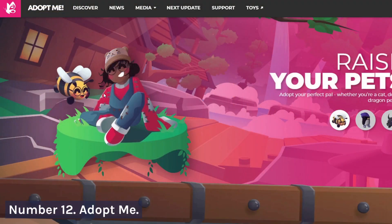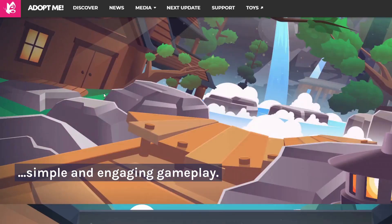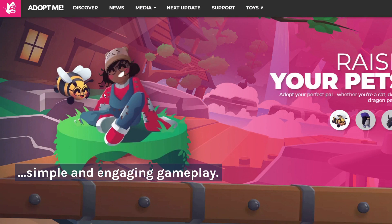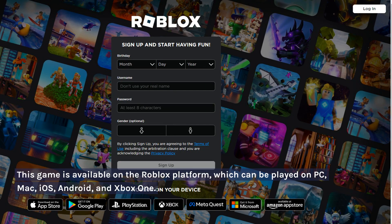Number 12: Adopt Me. Adopt Me is a popular Roblox game where players can adopt and raise pets. It's great for beginners due to its simple and engaging gameplay. This game is available on the Roblox platform, which can be played on PC, Mac, iOS, Android, and Xbox One.